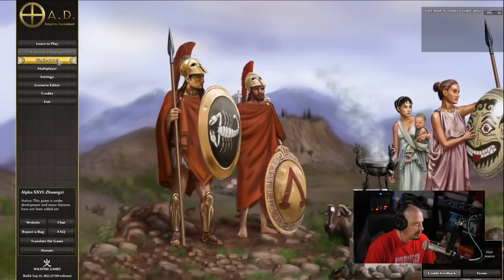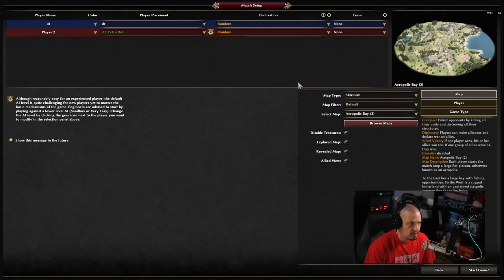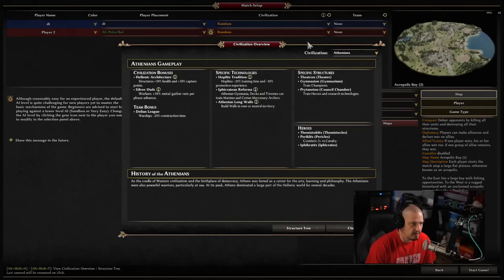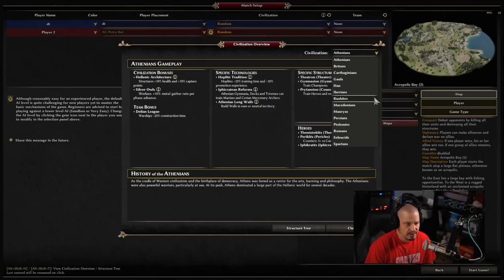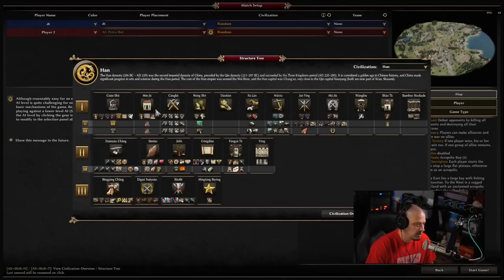Let's explore some of the new features in Alpha 26 of Zero AD. If I go into Matches, the first thing you'll notice is when you're choosing your civilization — if I go to the Information button here for the Civilization Overview — we used to have 13 different civilizations to choose from. Now there are 14, because you now have the Han Chinese civilization. If you look at the structure tree, you can see the unique buildings, troops, and everything that you can train from the Han.